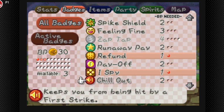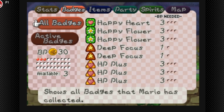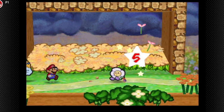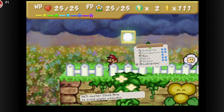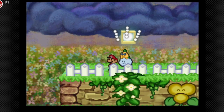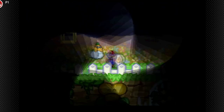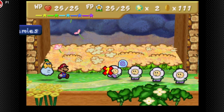I'll wait a bit to get rid of Dizzy Attack. We're at the point where we won't get any star points from these weaker enemies. We're gonna upgrade Lackluster to Super Rank and then Ultra Rank. Thankfully there are two Super Blocks in Flower Fields that were saved until now. Let's use a Shooting Star first and show off Lackluster's other attack.